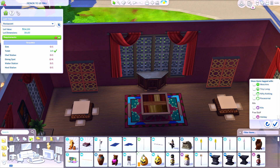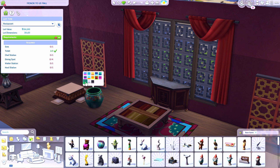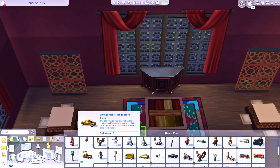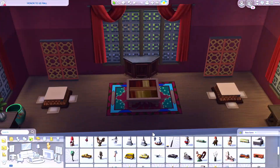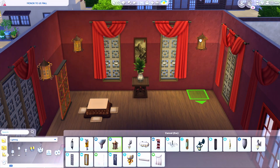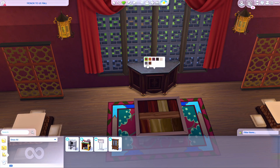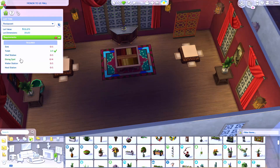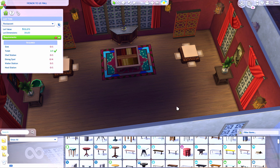Unfortunately the game doesn't allow me to use kotatsu tables as dedicated dining stations for restaurants. Even though they come up under the restaurant category when sorting by dining stations, when you place them down they don't count for individual seating. That meant I had to do traditional seating as well — whereas I originally wanted to only use the kotatsu tables. So we have a combination: at least two of those tables and two regular dining stations.